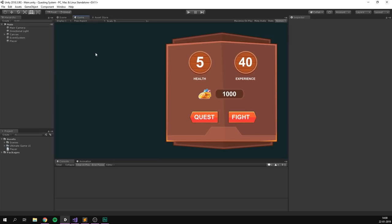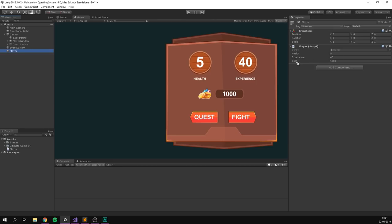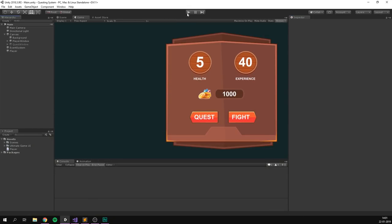So as you can see, I've gone ahead and created a simple example scene. Here we have a canvas with a player window that is currently displaying information about our player. We have the health, experience, some gold, and the player has two actions. He can either fight, or he can try to pick up a quest. To represent the player, I have an empty object with a player script. We have the health, experience, and gold here. It's just three basic public ints, and then we also have a function for going into battle. This is called whenever we press the fight button on the UI — it's simply going to subtract one health, give us a tiny bit of experience and a tiny bit of gold. If we go ahead and play, you can see that I can press the fight button and the health is going to go down, and the experience and gold go up a tiny bit. However, if I hit the quest button, nothing happens. So now it's up to us to create the questing system.